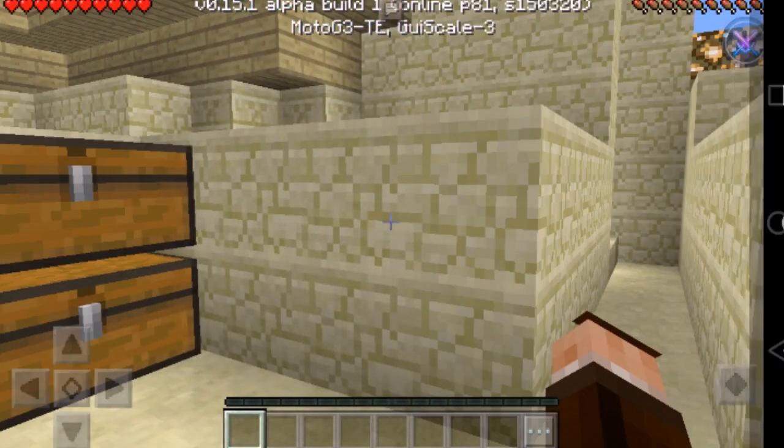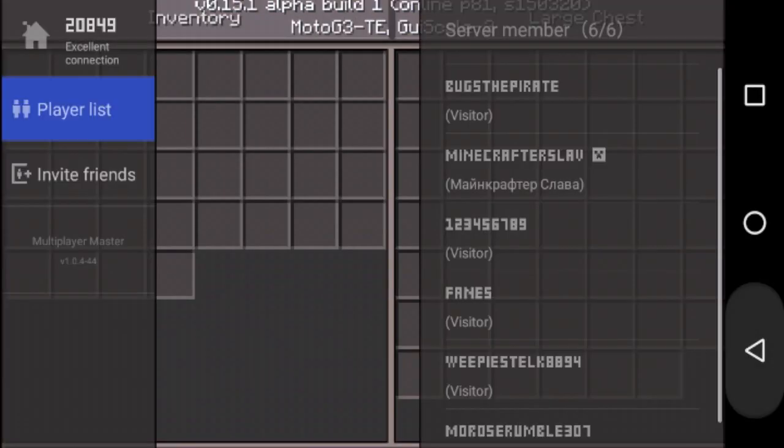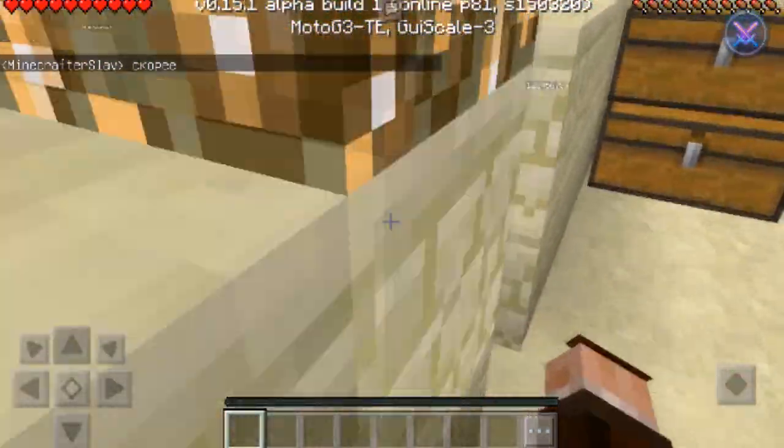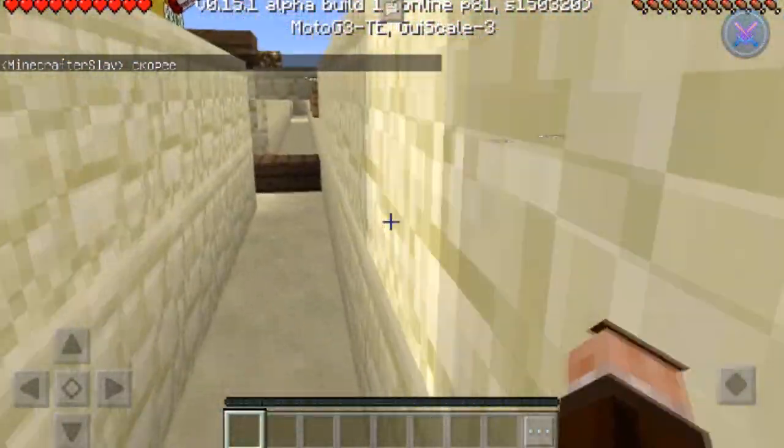By clicking here you can invite your friends and that kind of stuff. So that's pretty much it — that's how you can create your own server and join another server. Thank you guys for watching and I'll see you guys in the next video.